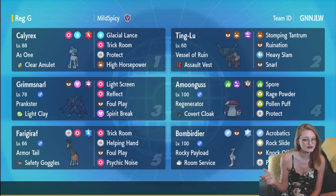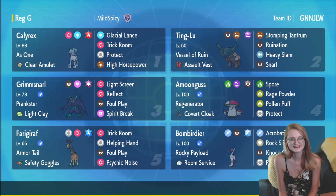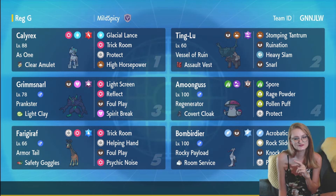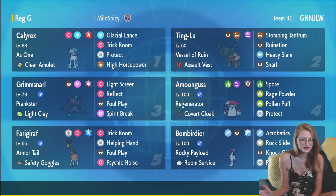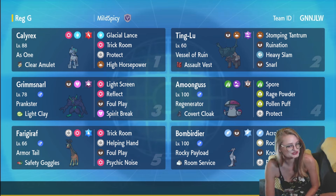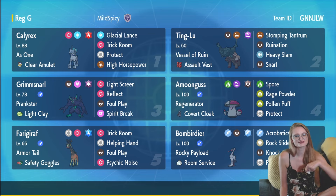To support it, we've got Screens Grimmsnarl with Foul Play and Spirit Break. We've got another Trick Room setter in Terrawater Safety Goggles Grafaiai. It's also got Helping Hand, Foul Play, and Psychic Noise so it can better support its partners as well as do a little bit of damage itself.